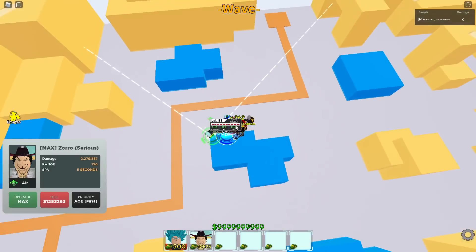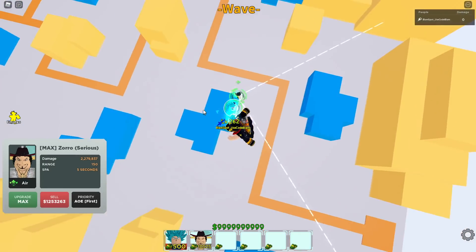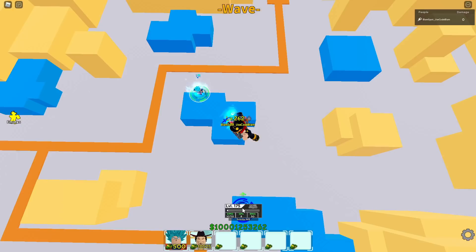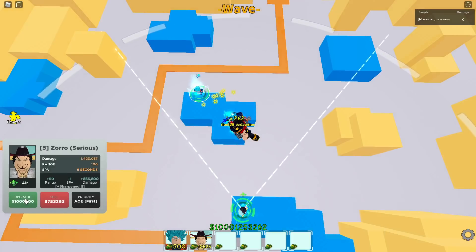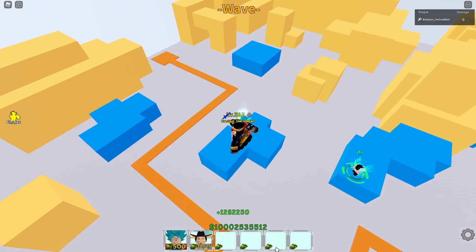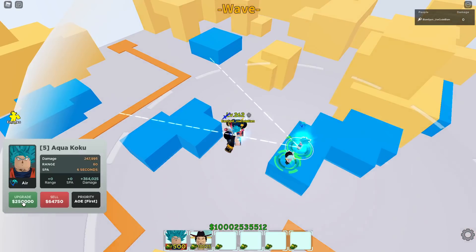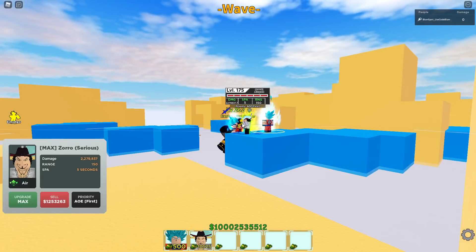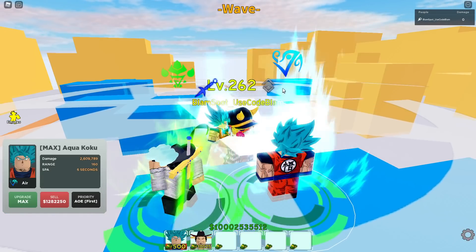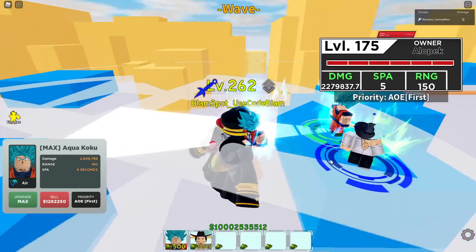Honestly it's not a massive difference in AoE, unless you're really using Mihawk to his advantage. If I'm placing Mihawk, I'd place him further back because you can hit more that way. We'll switch it up and place them back there. Now let's take a look at the damage - even though he's a lower level, he still has more damage.